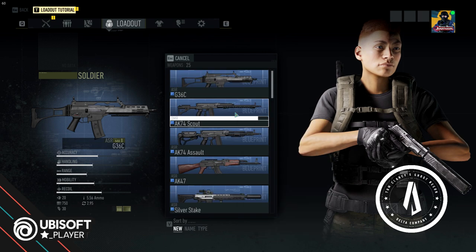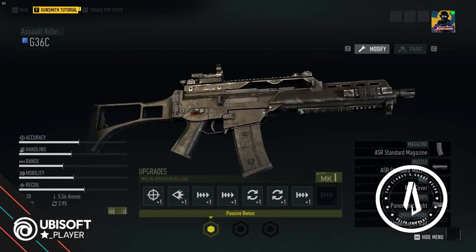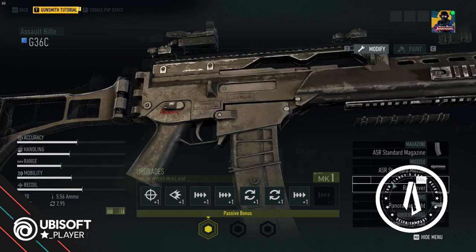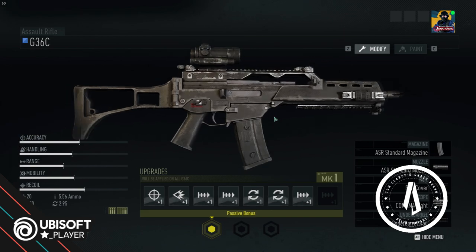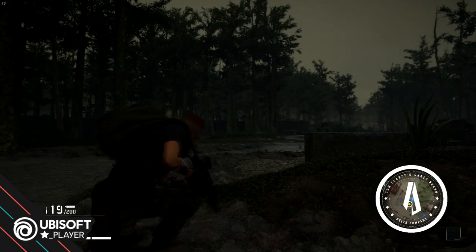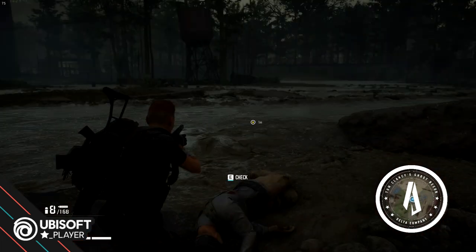It wouldn't really be fun if we just switched guns right here, so rather we are going to equip our G-36 in the gunsmith. The upgrade mechanic is still present, and I think it's as non-intrusive as it could be. I'm going to be switching my red dot sight — it's not very realistic, but I'm doing so anyway because I just want a better red dot sight. Also, I'm Swedish, so — Aimpoint. Everyone says IKEA when it comes to Sweden; I say Aimpoint.